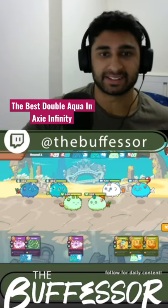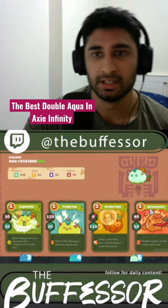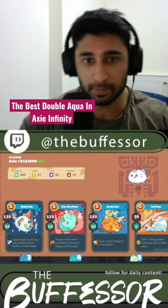All right, so this is the best aqua team you can buy right now. It's a frontline with the hot butt, because the hot butt's meta right now — pumpkin to tank an entire attack. They've got a zero cost on the midline, and you need a zero cost right now because there are a lot of stuns.